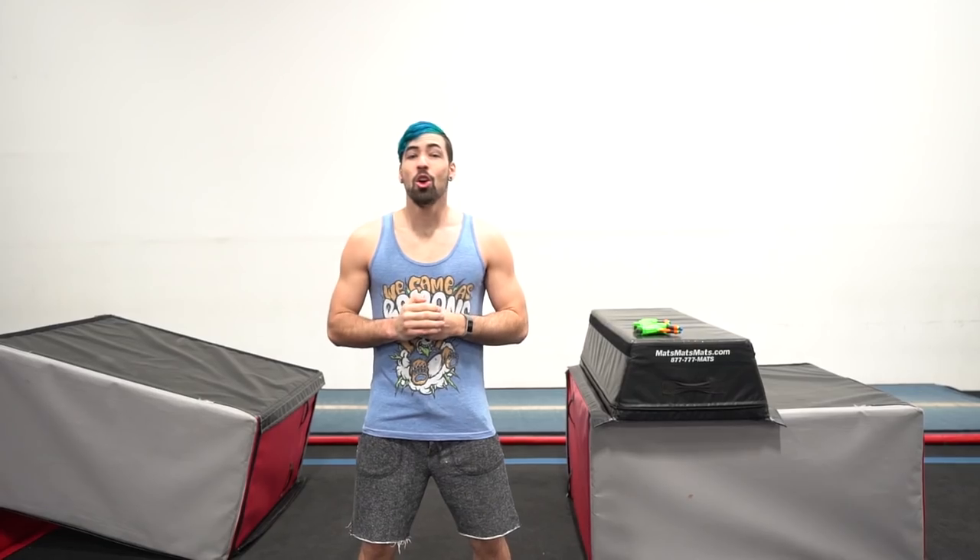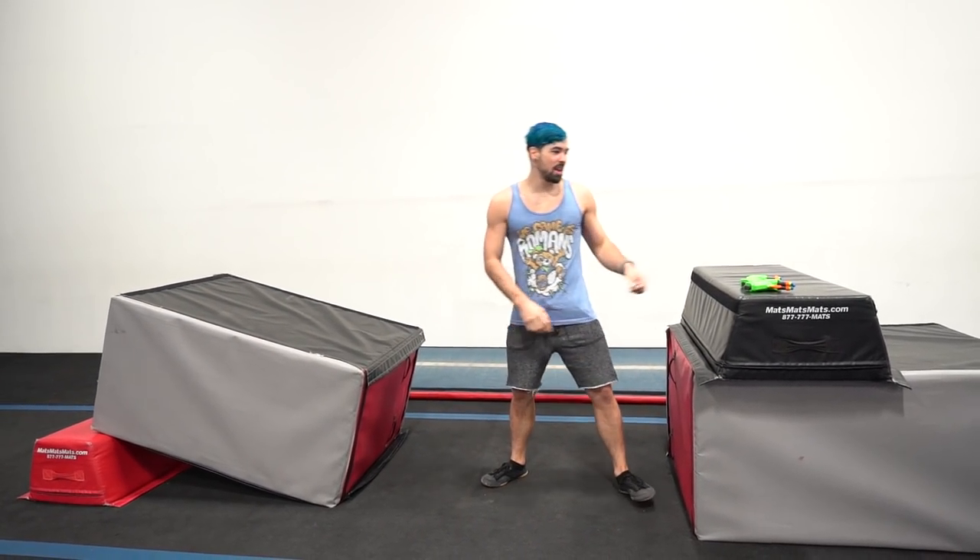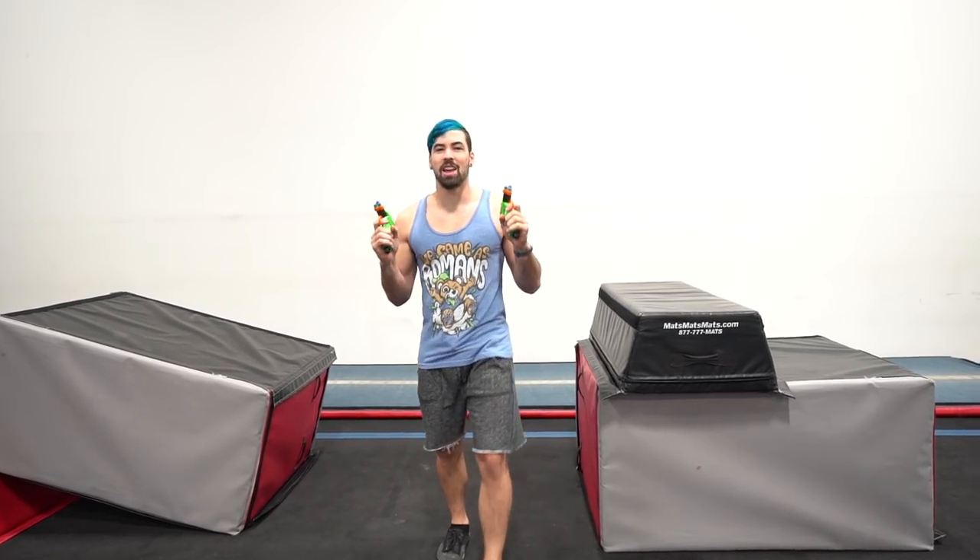For this stunt, Lara Croft is doing a web surf from one structure to the other. The second structure is falling, so it's at a bit of an angle. I'm gonna recreate it by doing a web surf off this structure onto the angled one with my guns in my hands, just like her.